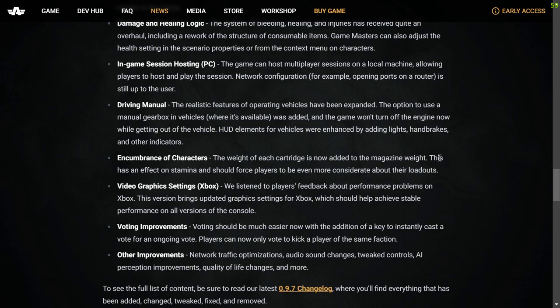Driving manual: The realistic features of operating vehicles have been expanded. The option to use a manual gearbox in vehicles, where available, was added, and the game won't turn off the engine now while getting out of a vehicle. HUD elements for vehicles were enhanced by adding lights, handbrake and other indicators.